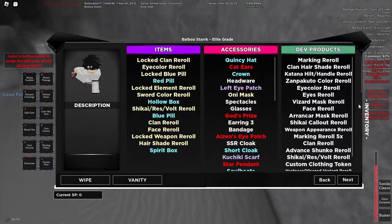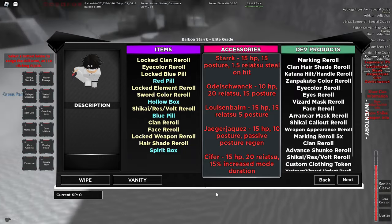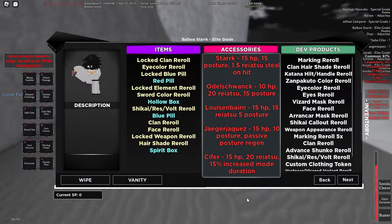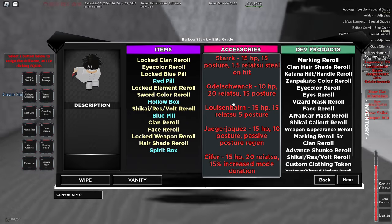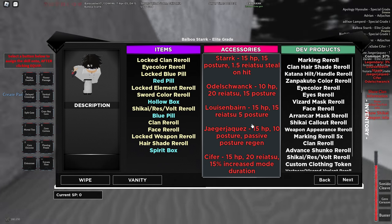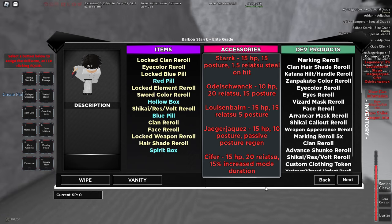Next we have Arrancar, and I can show you the clans in-game since I'm on my Arrancar slot. In my opinion, Stark is obviously the best clan — it gives 15 HP, 15 posture, and 1.5 reyatsu steal on hit. The key difference is that instead of just gaining reyatsu, you actually steal it from your opponent, which is really good. The next clan gives 10 HP, 20 reyatsu, and 15 posture — decent if you really need reyatsu. Yager gives 15 HP and 10 posture with passive posture regen, and Cipher gives 15 HP, 20 reyatsu, and increased flow duration.